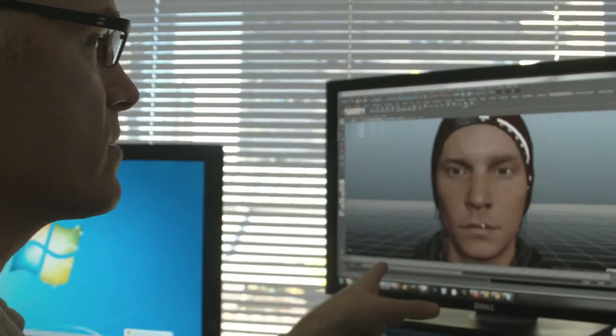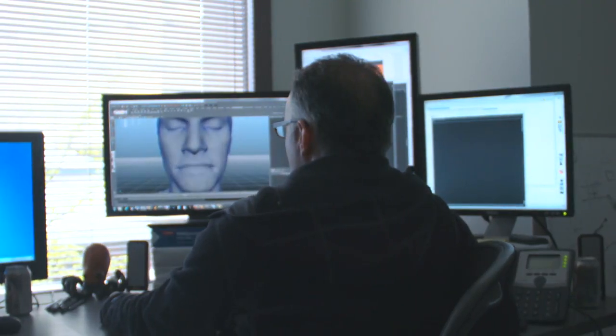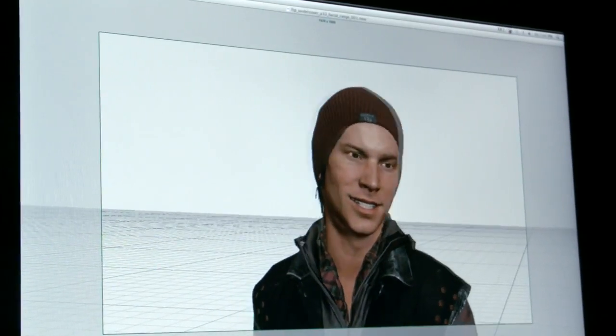You can imagine if every one of these joints are doing that independently, you can have an infinite range of possibilities of what the face can do. Right here you can see where it says this is the area where there's tension, this is the area where a wrinkle is going to be coming through.